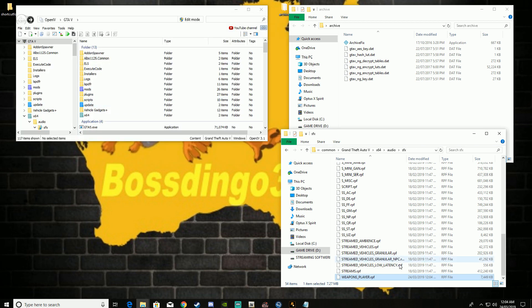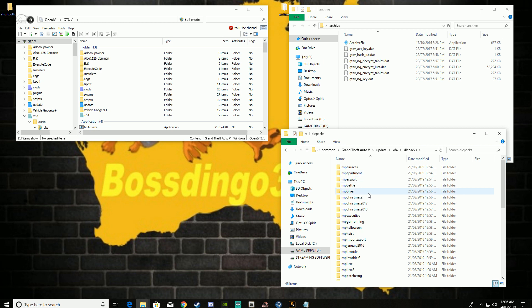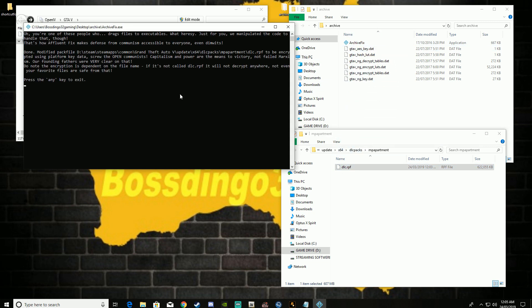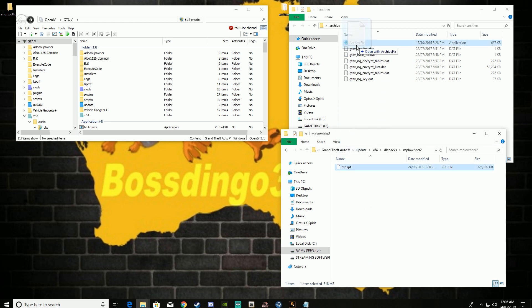Now for the gun sounds, there are still two more files that you will need. Come back out to your main GTA 5 folder, go into the update folder — not the mods. Go into Update, X64, DLC Packs. Click on MP Apartment, which is the Multiplayer Apartment DLC. You want to drag the DLC RPF — that one is modified. I think that is the DB shotgun and the revolver. Then come back out to your DLC list, come down to MP Lowrider 2, drag this DLC file into your archive. Hit enter. Pretty much simple, standard, easy stuff. And from here, you guys are physically done.